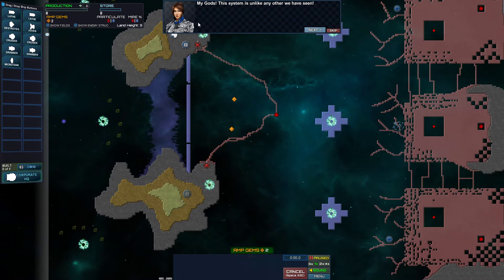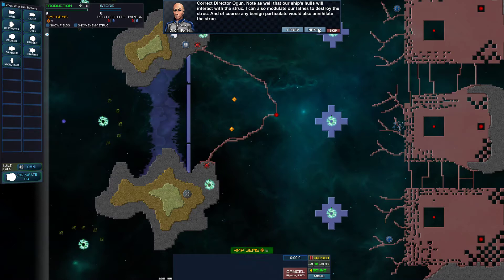This is Director Danu: 'Oh my gods, this system is unlike any other we have seen. Scanners are detecting a kind of spatial structure - the structure appears to be a crystallized version of the particulate. I didn't encounter this in my simulation. The pattern this struck is showing would require some intention or plan on the part of the particulate. I can modify our canis to fire a special shot at the struck, but the missiles will be useless.' Correct, Director Rogan. Our ship's hulls won't interact with the struck. I can also modify our lathes to destroy the struck, and any benign particulate would also annihilate the struck. Great - so ram into it. Works for me.